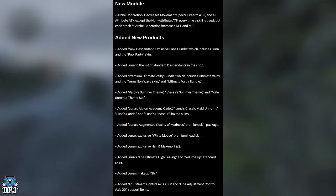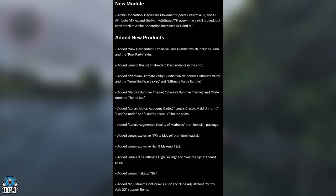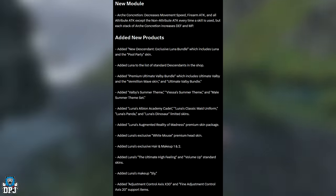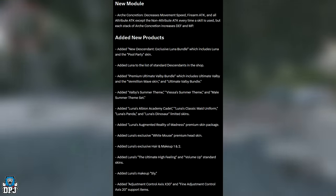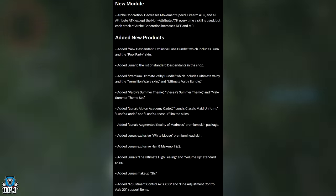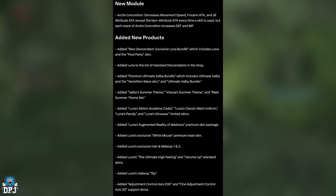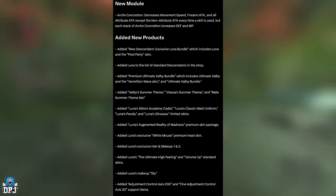Added new products: the Luna bundle including Luna and a Pool Party skin, Luna added to the list of standard Descendants in the shop, the Premium Ultimate Valby bundle including Ultimate Valby and the Vermilion Wave skin, and the Ultimate Valby bundle. Also added Valby Summer Theme, BS Summer Theme, Male Summer Theme, Luna's Albion Academy Cadet, Classic Major Uniform, Panda, and Dinosaur limited skins, Luna's Augmented Reality of Madness premium skin package, Luna's Exclusive White Mouse premium head skin, hair and makeup options, and various standard skins.